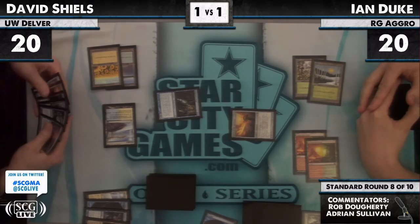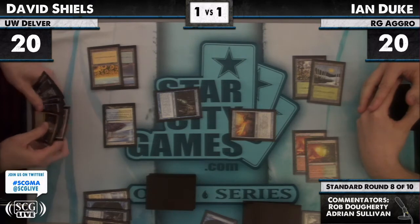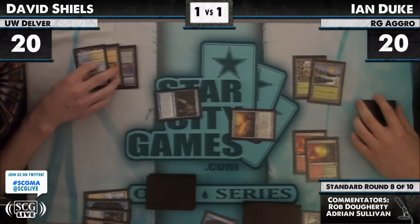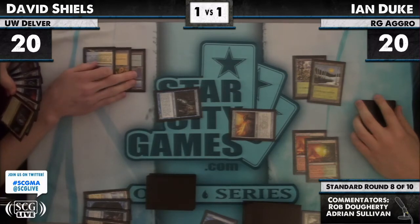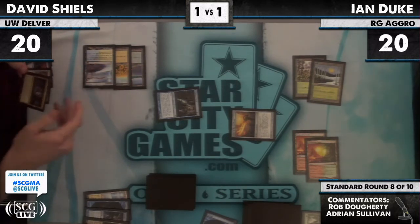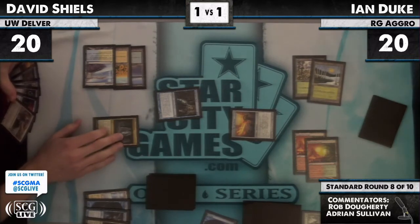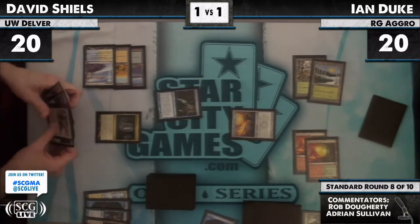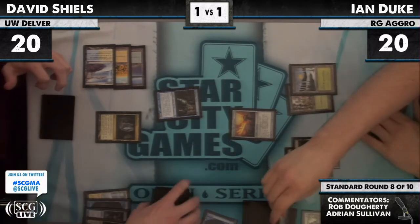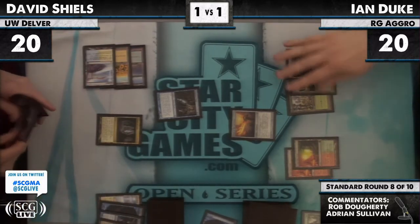Dan Bach — famous for qualifying for the Pro Tour, perhaps knocking out some people that I know, and then showing up with 60 lands at the event. At least a free ticket to Japan. He really played in the Pro Tour with 60 lands! I remember being quite frustrated, particularly because I had built a deck that gave Steve OMS his best constructed finish and brought Dave Williams his first top eight.